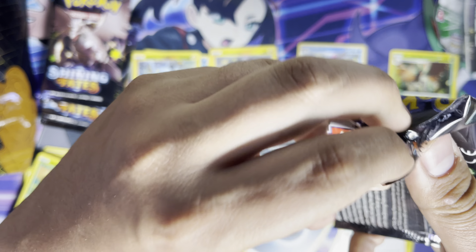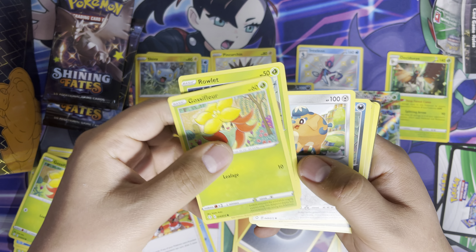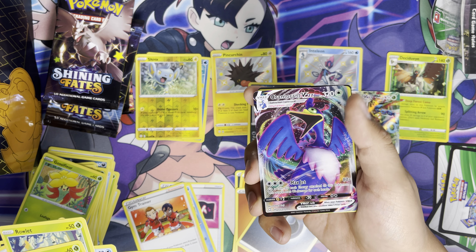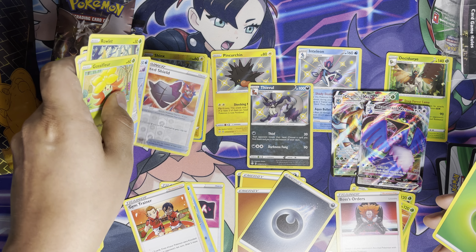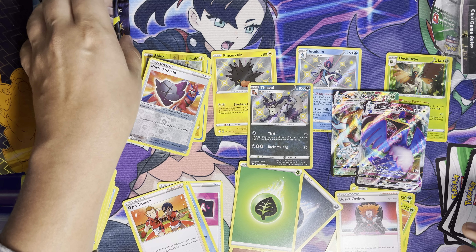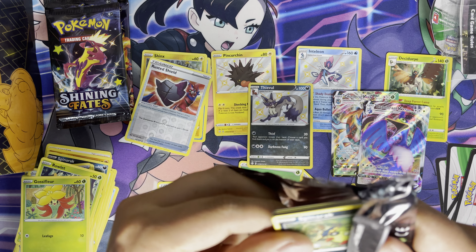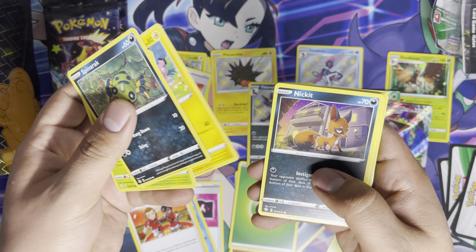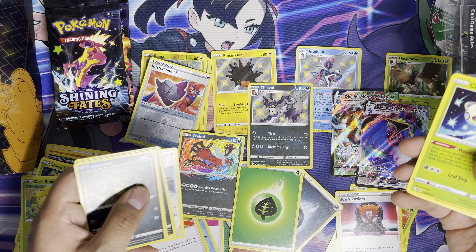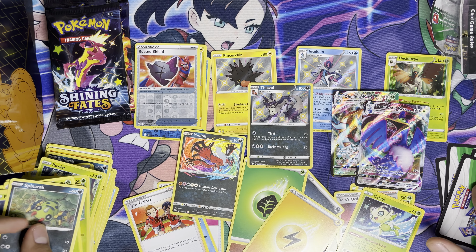Let's see if we have it here — Rusted Shield and a Cramorant VMAX, another VMAX. I'll take it. Still need to try to complete some of the set so I mean I don't have those, I'll take them. And — amazing rare Yveltal! I do have all the amazing rares but I'll take that too. I think those are still about 15 bucks or so right now.